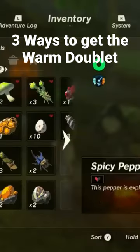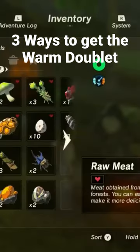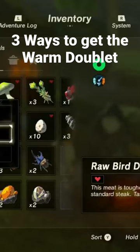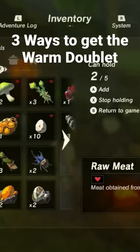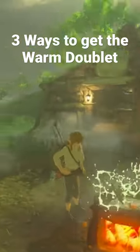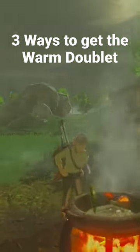Find him sitting by the fire in the evening and let's make him a spicy meat and seafood fry. He can remember the meat and he can remember the pepper, but the ingredient he forgot was fish — the Hyrule bass. For the meat, you can either use a raw drumstick from killing a bird or you can use raw meat from the boars.